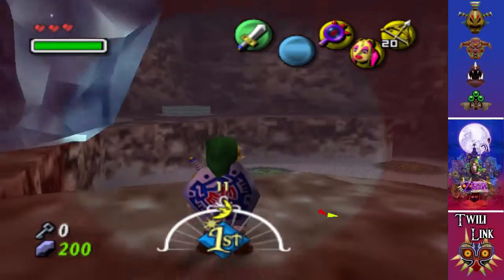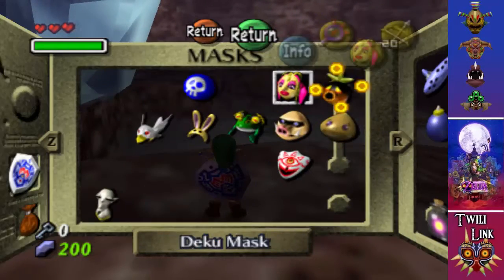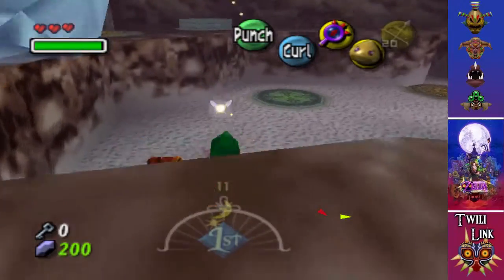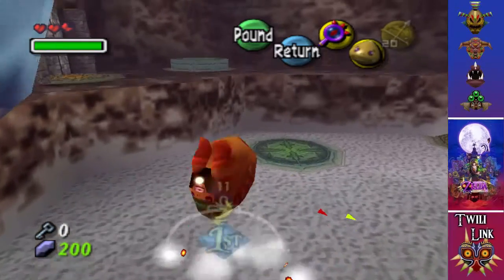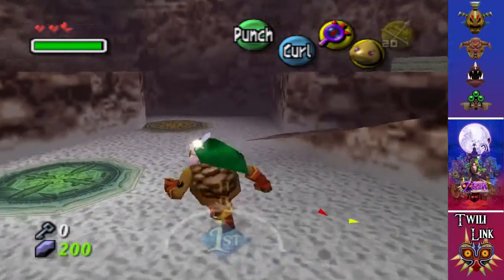There's a hole in the ceiling. This gets annoying. I'm going to have to deal with these poles first. So I'm just going to do that. Which I think we just did quite well. So take the Goron Mask off.